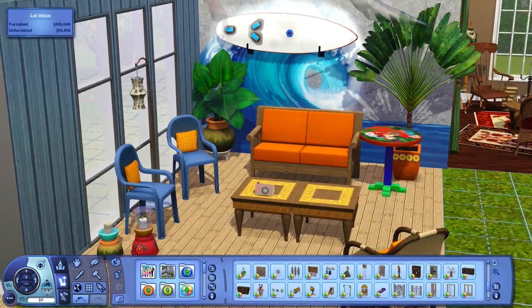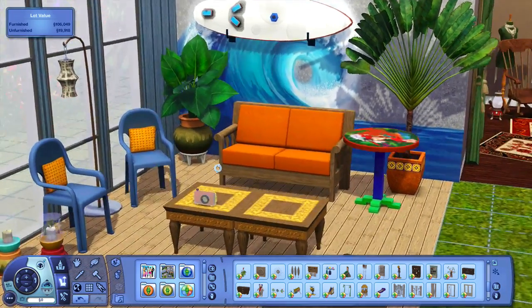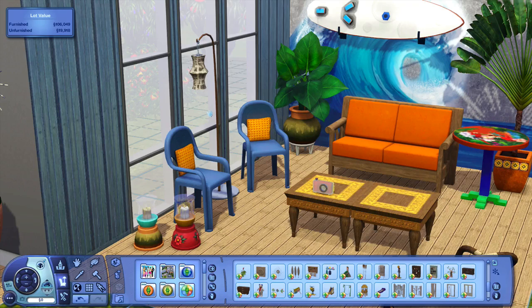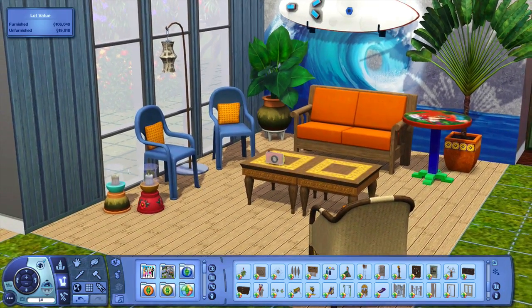Over here to Island Paradise — such a good expansion pack. First of all, it's amazing for builders because you are able to build houses on boats, which is amazing. You also get stilted foundations with this expansion pack, which is really cool. I think everyone got that with the game update and ladders actually, but it came out when this expansion pack came out. The world Isla Paradiso is stunning.